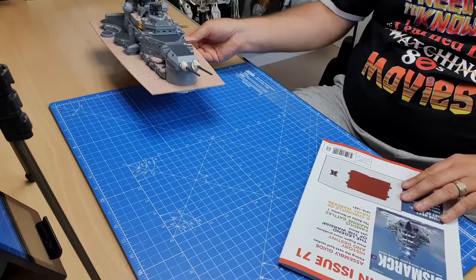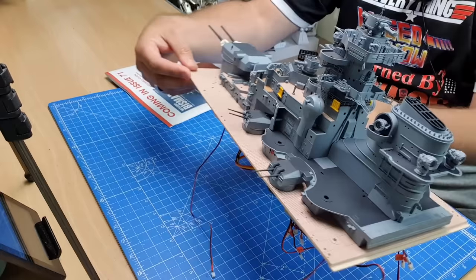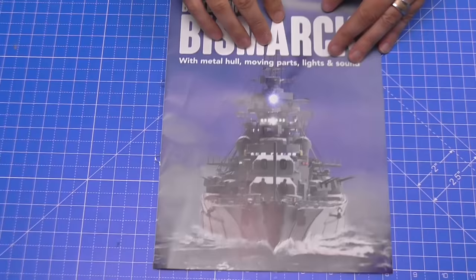There are 140 stages in this collection, which means at stage 70 we are now halfway through. Let me show you what we're going to do — I'm just bringing over the superstructure deck here. As you can see, we're just missing one of the 15-centimetre guns. We've got one on that side, but we need to fit the one on this side to complete this whole section. In the next episode — stage 71 — we're actually going to be going back to doing the keel.